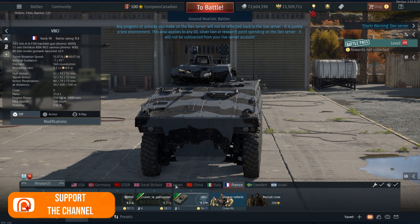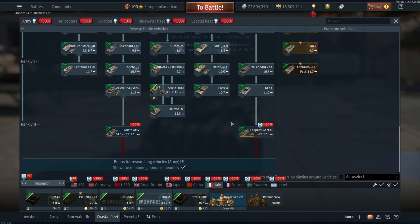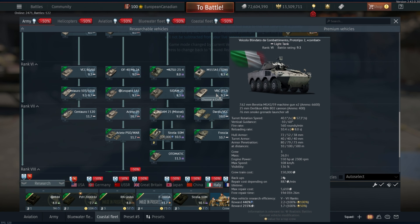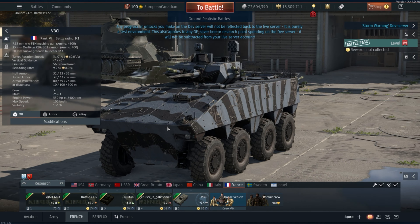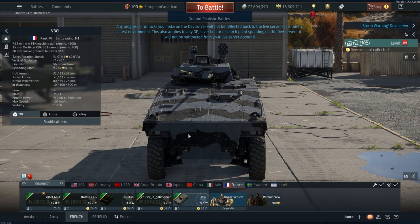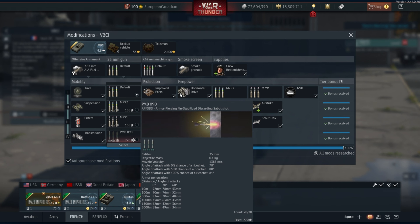That's why I've really enjoyed other vehicles that are similar BRs to this thing. For example, you have the VBC PT2, which has a very similar setup to the VBCI at 9.3 and that one is really fun, so there's no reason why this one won't be either. With 400 rounds for the 25mm, you have access to the PMB090 — an APFSDS round which, when it penetrates a target, will do enough damage to cripple it, and then you can finish it off with the high fire rate.